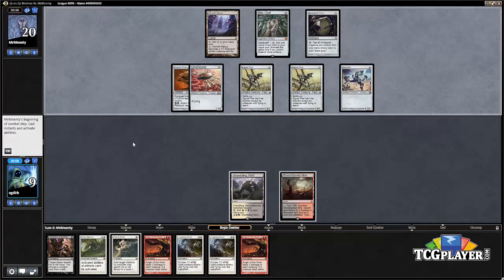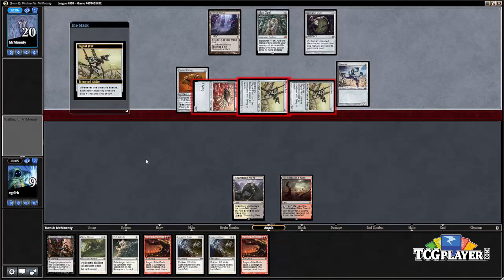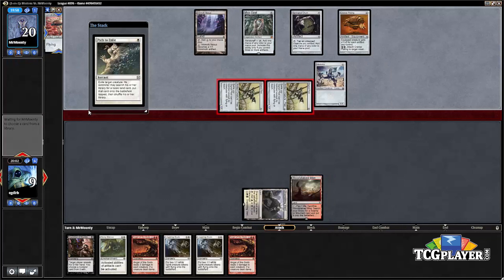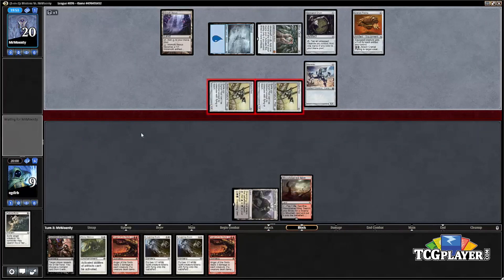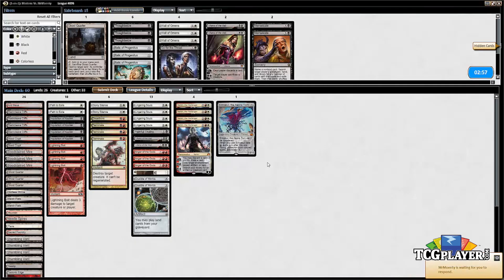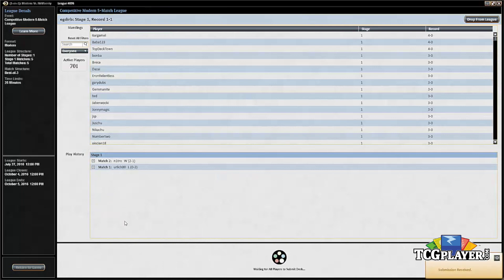As it turns out our opponent just has a very good draw here, and they see the play of equipping Cranial Plating at instant speed. We are going to lose here just this exact turn. The Cranial Plating gets strapped onto a creature and yep, that's going to do it. Pretty explosive draw there from the Affinity player — I don't necessarily think that means we should do anything differently as far as sideboarding goes; it just means we're happy to be on the play this game.